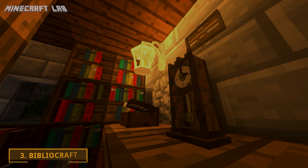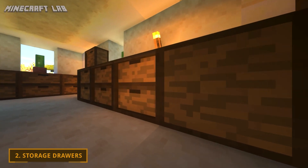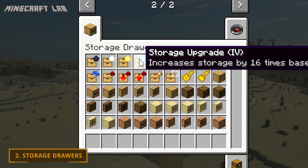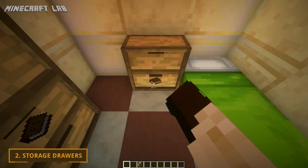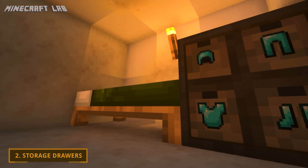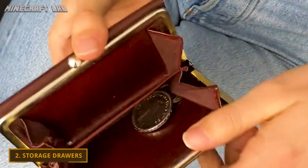We have a mod called Storage Drawers. The name might sound pretty basic, but this mod adds a bunch of drawers that allow for a much more aesthetically pleasing and sophisticated look for your Minecraft homes. Upgrading the storage drawers is also possible, which increases their capacity. A cool feature lets you display the object contained in each drawer, allowing you to easily differentiate between them while giving a more pleasing look to your surroundings — and saving you time since you don't have to manually check each drawer to see what's inside.